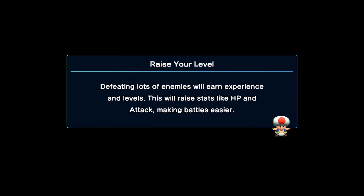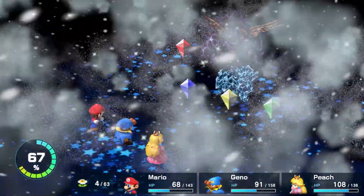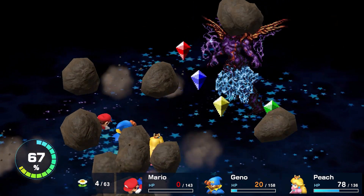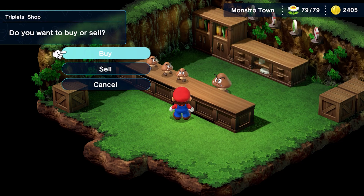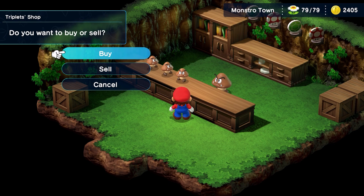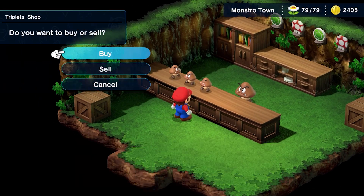Firstly, you should be at least level 20 — the higher the better. This will give you enough stats to not immediately die to their barrage of attacks, and also hit hard enough to make a difference. Secondly, stock up on items. Group healing, revives, and FP items are ideal, although really you only need FP restoratives since we are going to be using Peach as a constant party member for this fight. Trust us, you will need her.